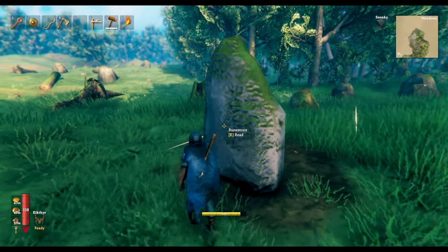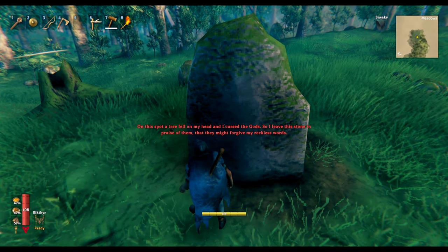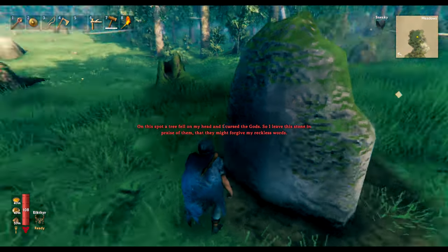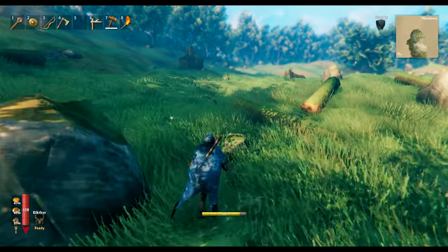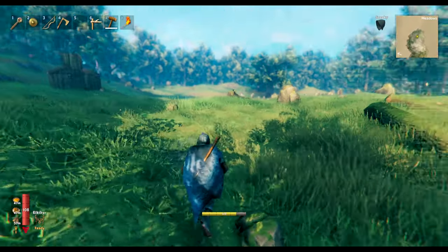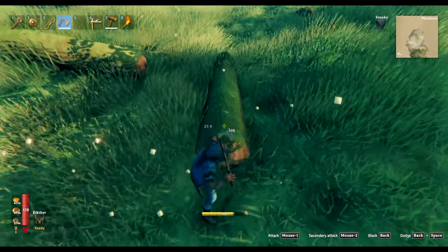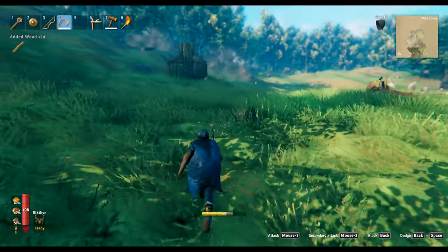I don't remember reading this runestone before. It says: 'On this spot a tree fell on my head and I cursed the gods, so I leave this stone to praise them in hopes they would forgive me for the words.' Unfortunately very true — we all know what happens when a tree falls on your head.